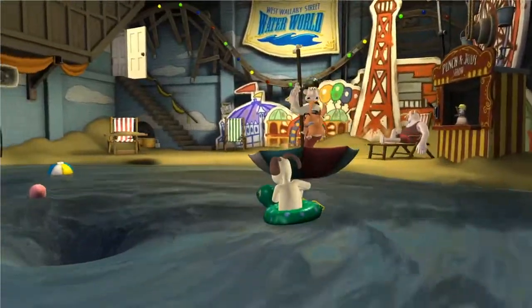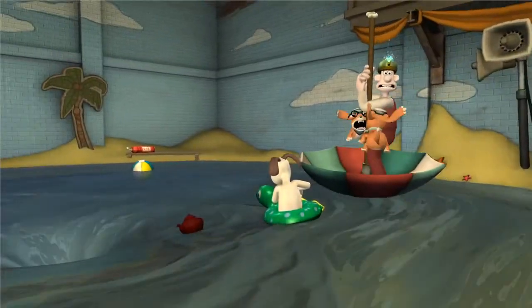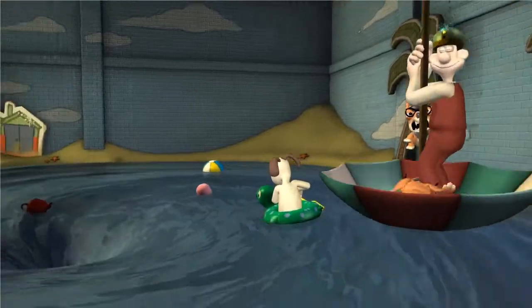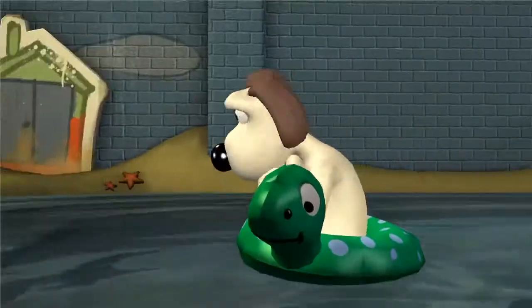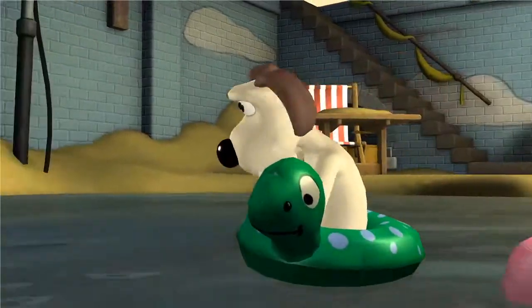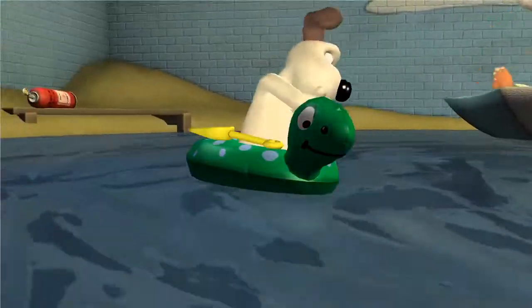Hi everybody, how's it going! Welcome back to Wallace and Gromit's Grand Adventures for more point-and-click adventure game action. We are back in this swirling whirlpool as the water drains out of our made-up beach in the cellar, and we've got to find a way of trying to save Wallace from these dogs before we fall down and go out of the building.